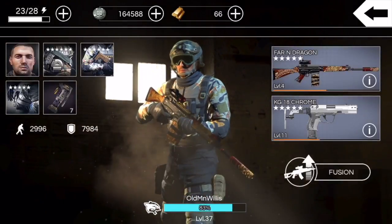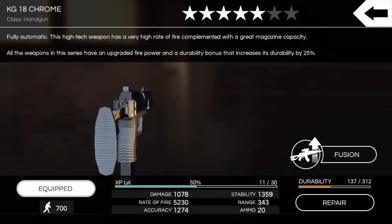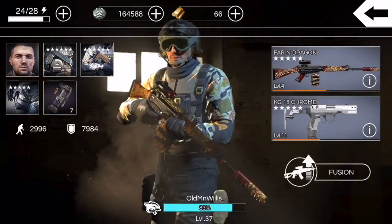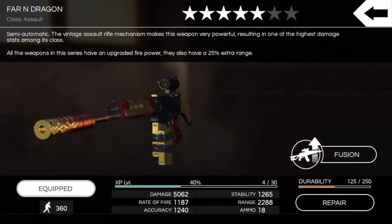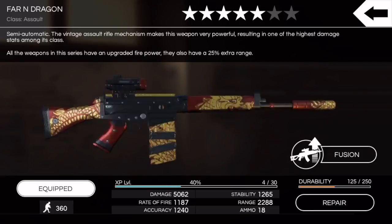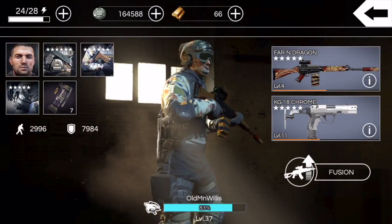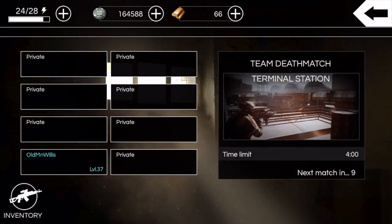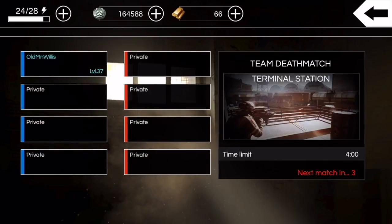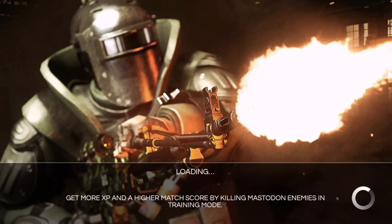Showing you my loadout real quick — there's the good old five star. We've since made the six star, obviously if you're subscribed you've seen those videos. There's the Far End Dragon at five stars, pretty cool looking. This is before the latest update, so the graphics have been touched up — the weapon just looks a little bit crisper now. The metals got more metallic and the plastics got more plastic.